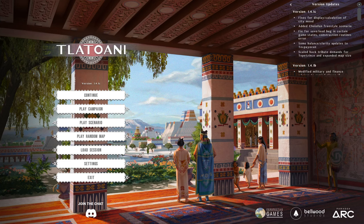Hello and welcome. Today we're taking a look at Tlatawani. This is an Aztec city builder being developed by Perspective Games, Bellwood Studios, and published by Paradox Arc, who are sponsoring this video. This is out today, October 31st, 2024. I'll have links down in the description, and you can check it out.